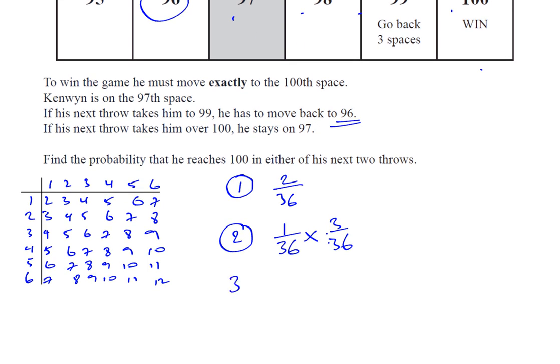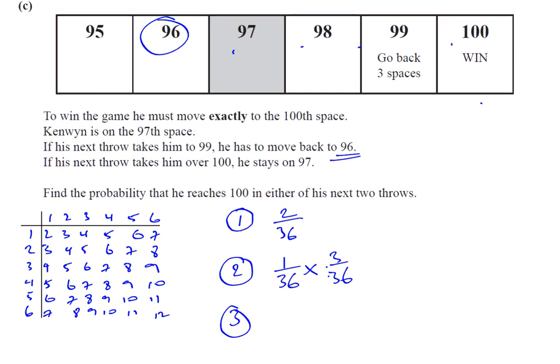And there's another scenario. If the next throw takes him over 100, then he stays on 97. So he has to move more than three spaces. How many spaces are there that are more than three? Well, there are three spaces that are three or less, so the rest must be more than three — that's 33 out of 36. In that case he stays on 97, and then on the next throw he has to get a three to reach 100 and win. The probability of getting a three is two over 36.